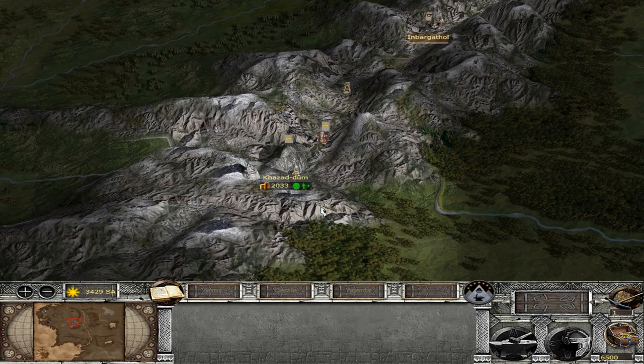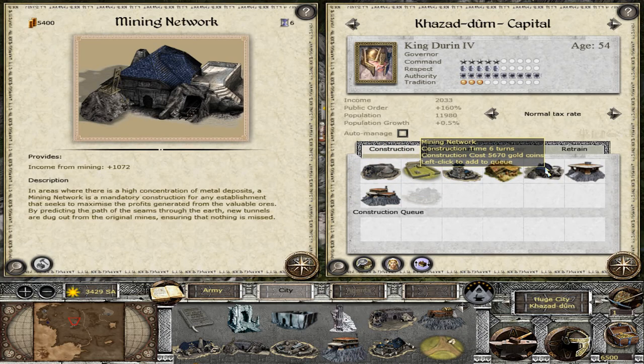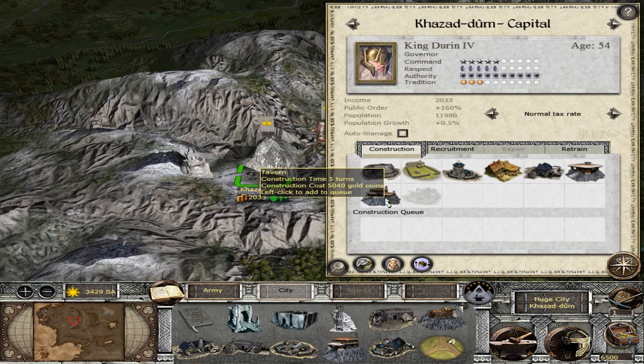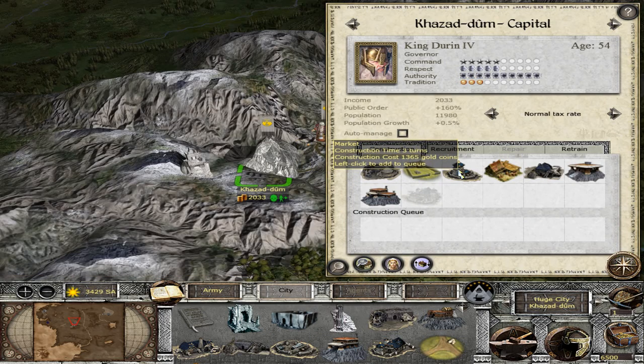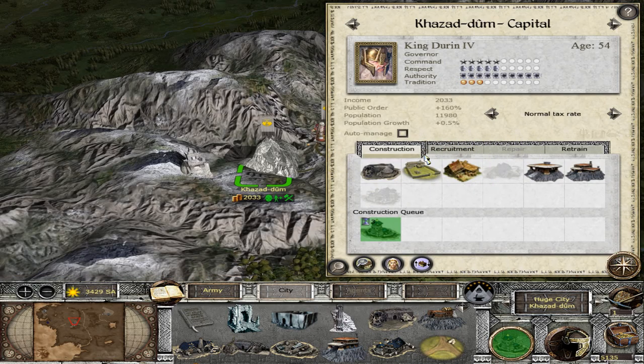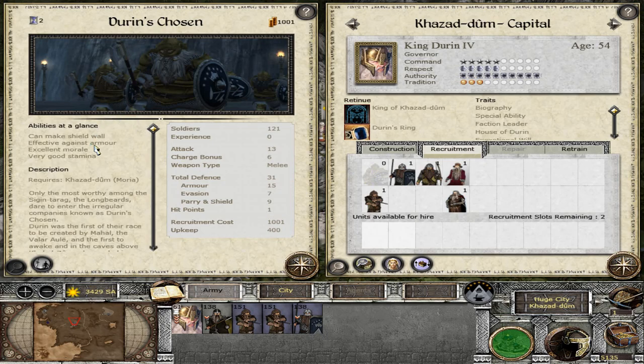Let's start off with Khazad-dûm here. The mines are very expensive but would let us gain gold pretty fast. Our culture is at 80%, so we're safe in the culture department. Let's build a market here. What can we recruit? Durin's Chosen — effective against armor, 30 attack, 31 defense. These guys will be beastly! 400 upkeep though — they will be expensive to maintain.